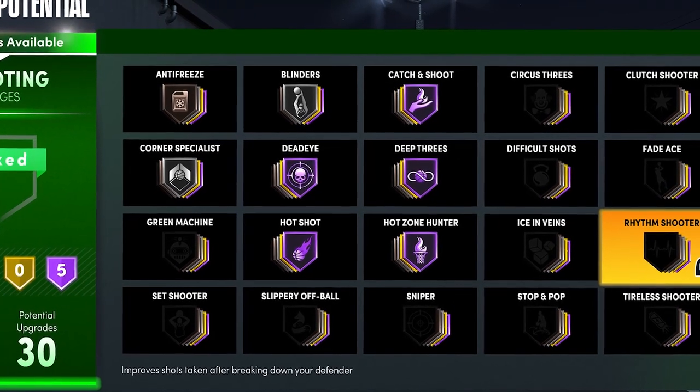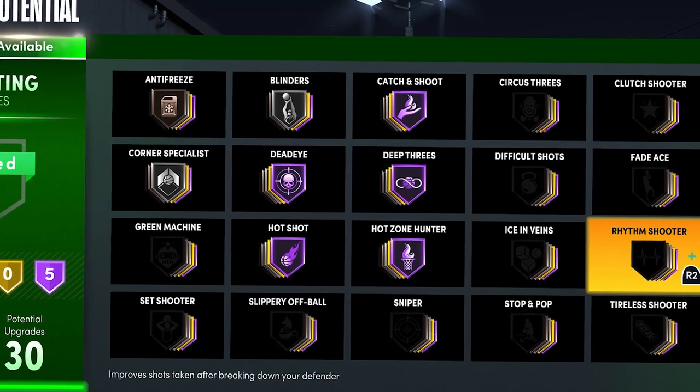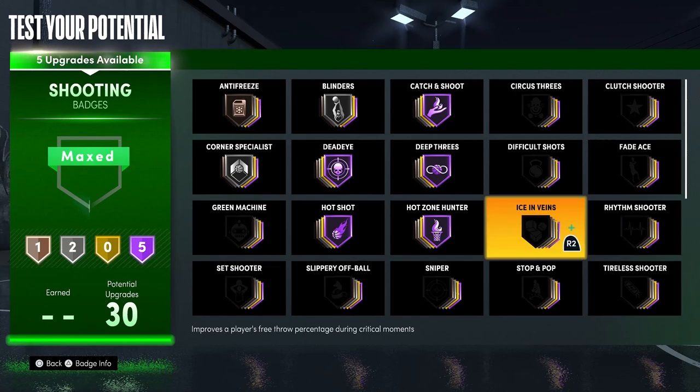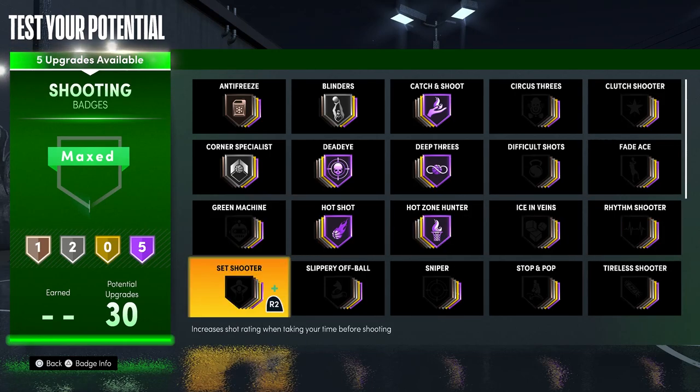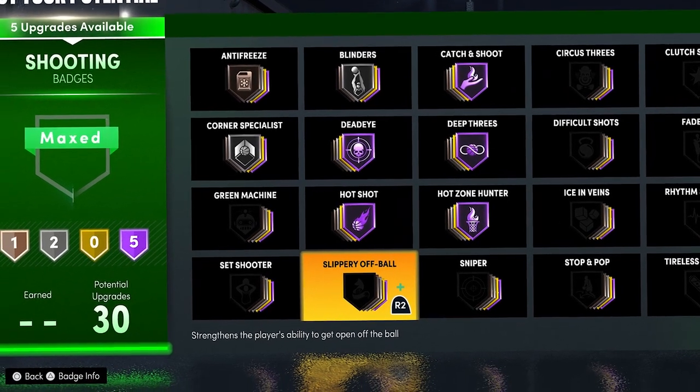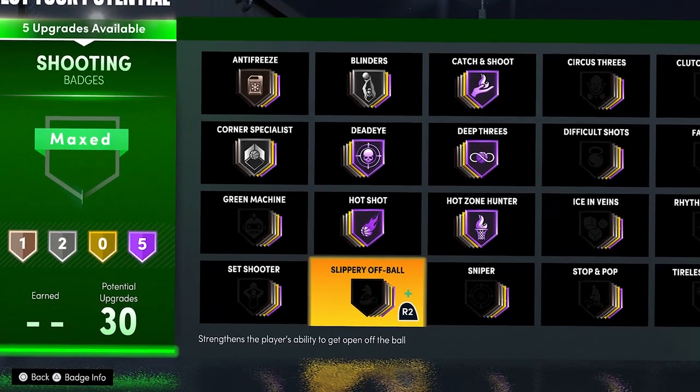Rhythm Shooter is not the best and it is a situational badge. If you guys do the curry slide a lot you probably want to put this badge on. Rhythm Shooter and Set Shooter are probably good if you do the curry slide a lot, because you do a dribble move and then wait a little bit before you shoot. Set Shooter increases your shot rating when you take time before shooting, so if you do the curry slide these are good extra badges. But there are a lot of badges I would put over them — if you have extra shooting badges and you do the curry slide a lot, put on Set Shooter and Rhythm Shooter.